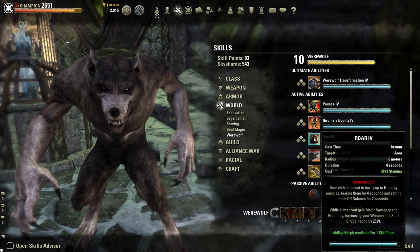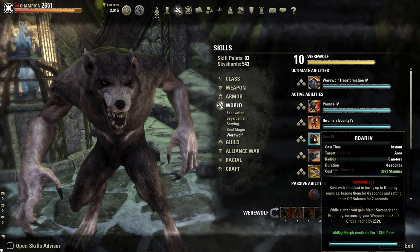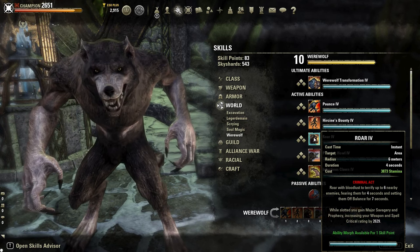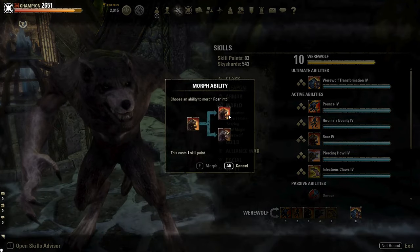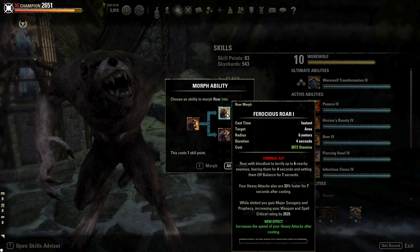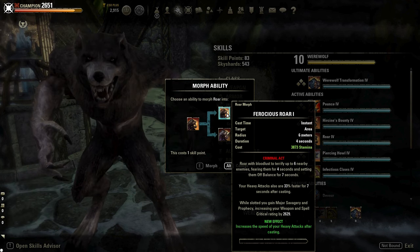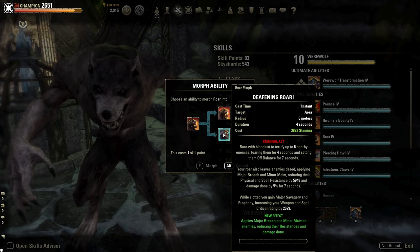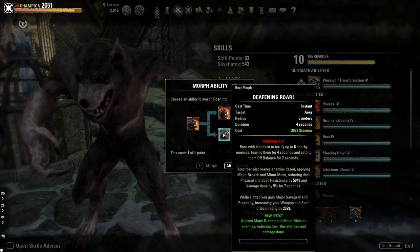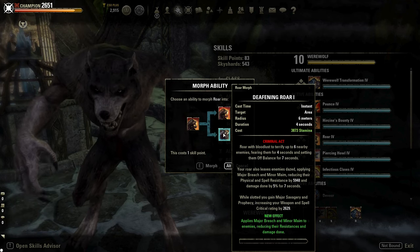The next ability is Roar: fears up to 6 enemies, stunning them and setting them off balance. While slotted, you gain Major Savagery and Major Prophecy. The first morph is Ferocious Roar: this increases your heavy attack speed by 33% for 7 seconds after casting the ability. The second morph is Deafening Roar: this roar applies Major Breach and Minor Maim to your enemies, reducing their resistances and their damage done for 7 seconds.